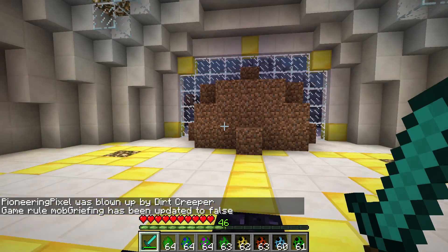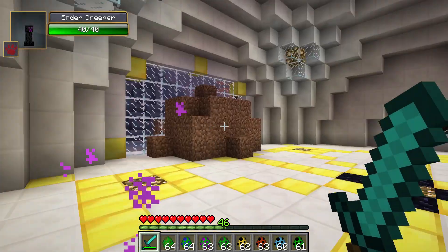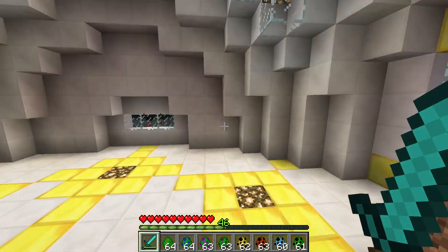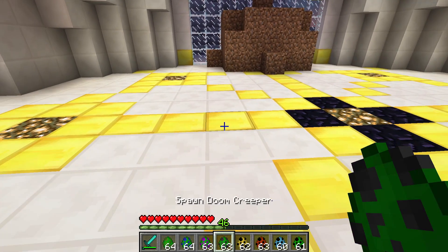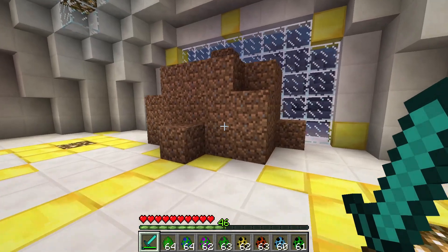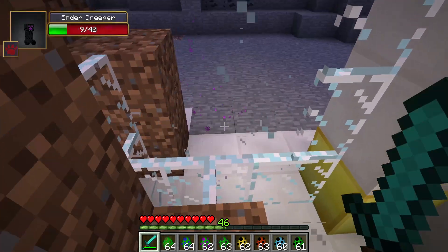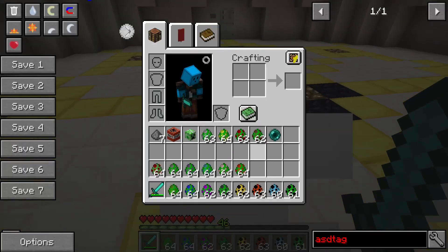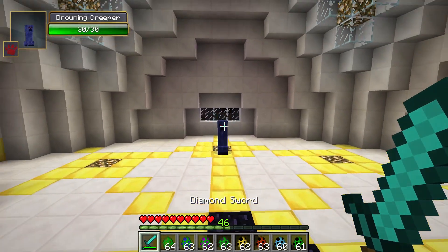The ender creeper can be pretty tricky — if you look at it directly it starts teleporting, gets close to you, and then tries to blow up. You need to be careful because it has 40 health, so it can be a real annoyance. It teleported outside the lab so I had to break out to chase it down. It drops ender pearls and similar cool loot.